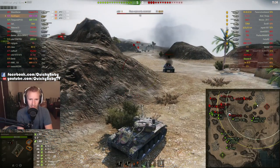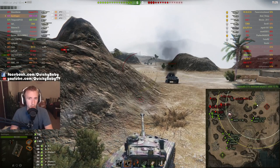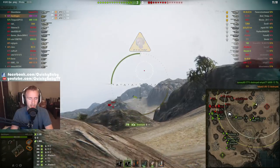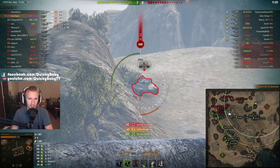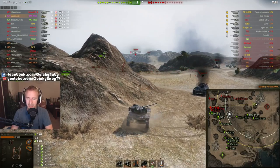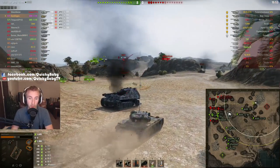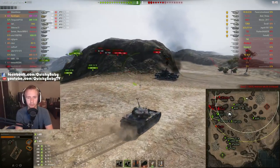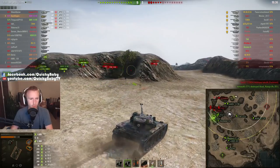Do you see how quickly the AMX 1390 can unload now? It's absolutely ludicrous. Previously this vehicle's intraclip unload speed was 2.73 seconds — the same as the Bat Chatillon, except the Bat Chatillon deals 390 damage instead of 240, which made the AMX 1390 at tier 8 feel rather slow to get shells out. But now with my 240 alpha and an intraclip reload of only 2.21 seconds, I can fire off my entire magazine from the first shot in about 3.6 seconds. That is rather decent indeed, and so we're just racking up the damage.